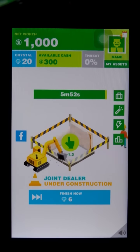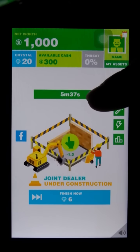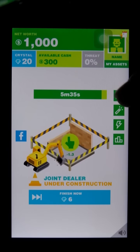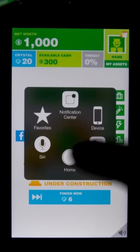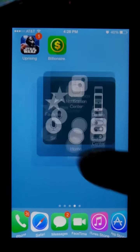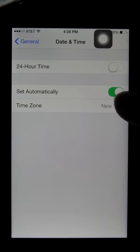If I don't want to wait that long — when you get into upgrading and some of the higher end buildings, it can take sometimes days to actually complete this stuff. So if I don't have the patience to wait that long — we've got five minutes and 36 seconds — I'm going to go to my settings, my phone settings, and I'm going to turn off set time automatically.